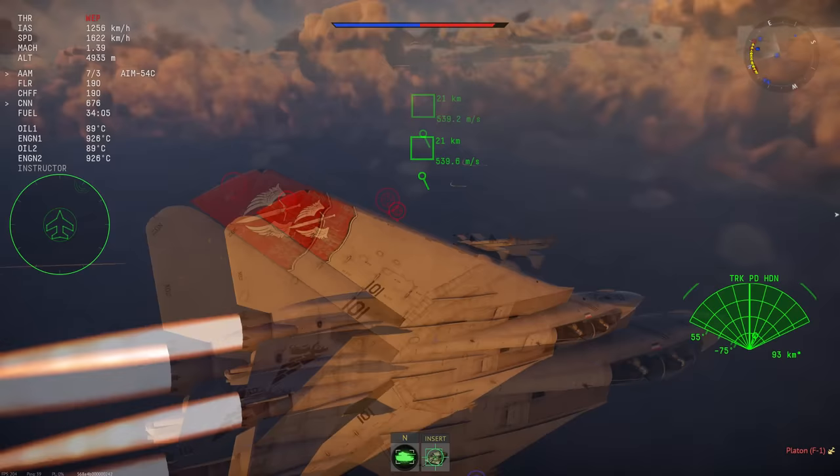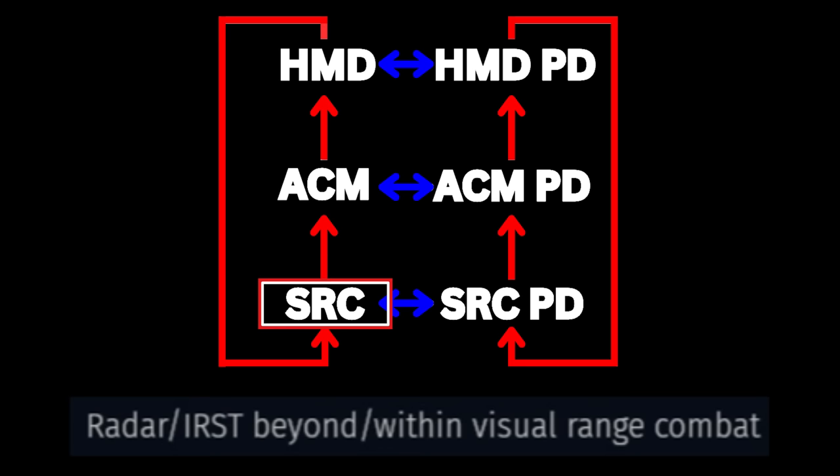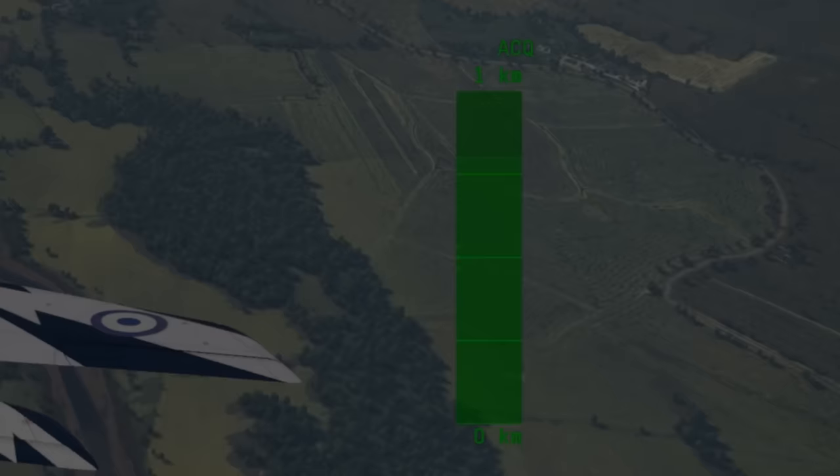Quick recap on the distinction between the different radar modes: there are two keybinds and when you press either of them the name of the radar mode changes. Radar beyond-within visual range combat changes how the radar acquires targets — whether by BVR, ACM, or HMD mode. Change radar mode changes the method the radar uses to actually search and track targets, like pulse, pulse doppler, MTI, and TWS.